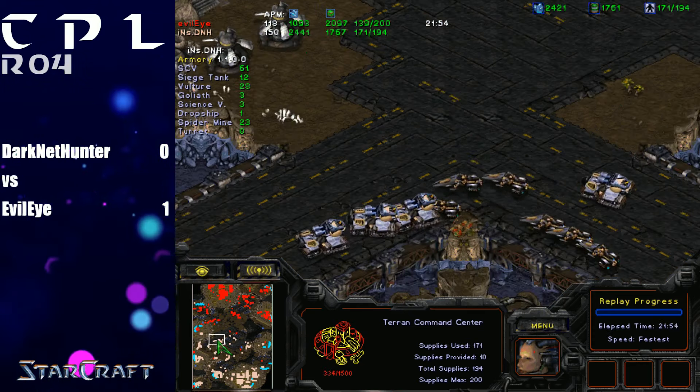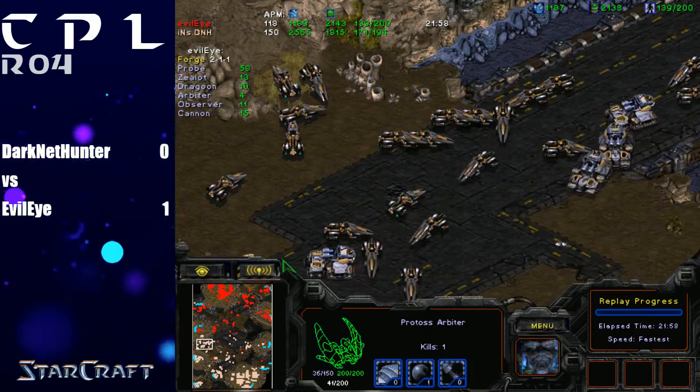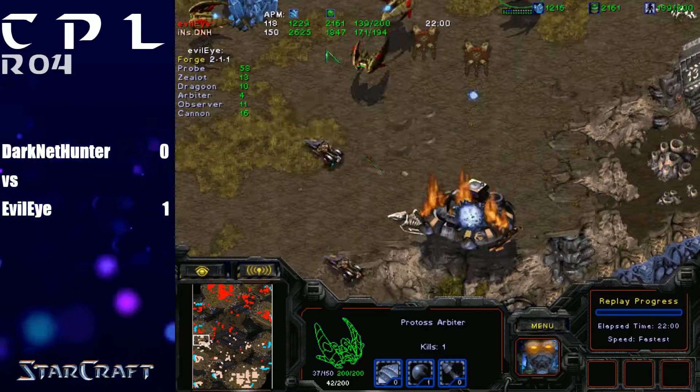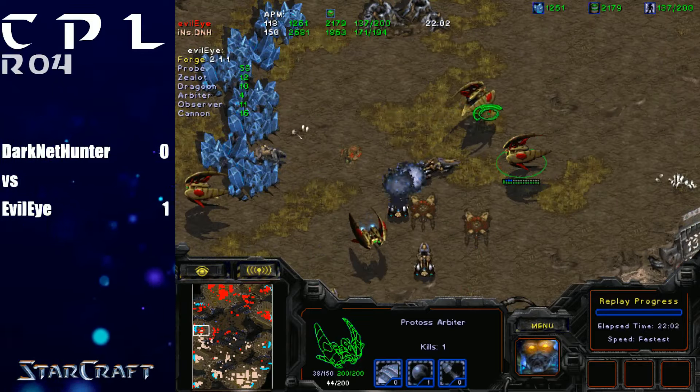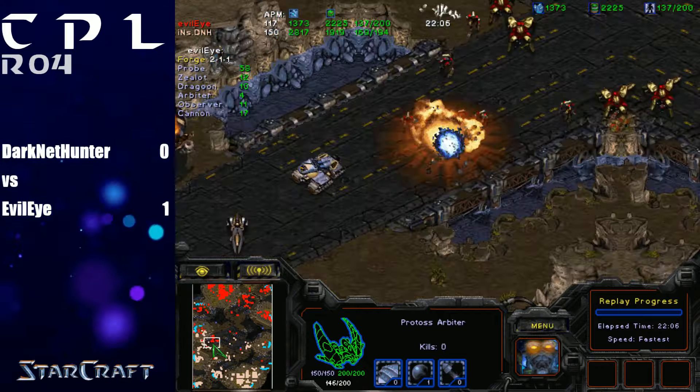You can never EMP all four Arbiters at the same time — even right now I would trade a CC for EMPing all four Arbiters because that means no recalls are coming. My next push is going to be stasis-free. He has a vessel with 127 APM — he can do it. Now we're seeing Evil Eye — look at that spread of Arbiters. This is exactly what I wanted to see in the first place.